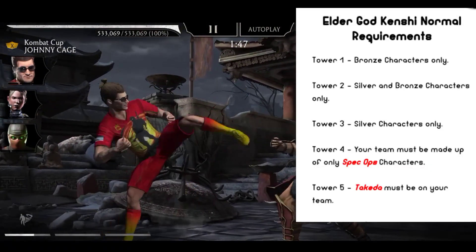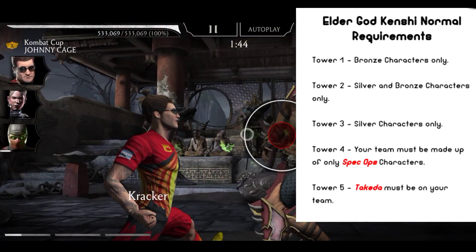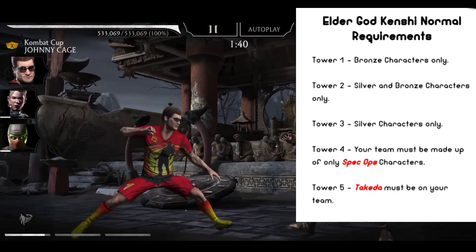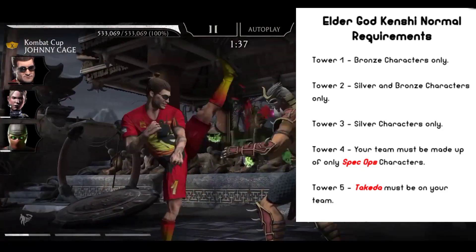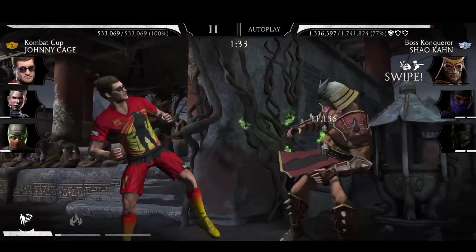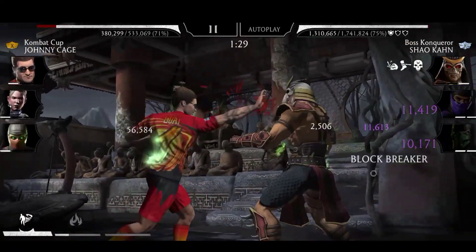As always, Hurt and Normal difficulty are the same, so I'm not gonna say it twice. Tower one: branch character only. Tower two: silver and branch character only. Tower three: silver character only. Tower four: your team must be made of Special Ops characters. Tower five: Takeda must be on your team. Now before we look at the Elder difficulty requirements...